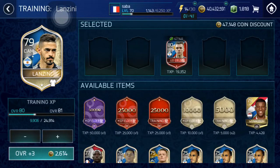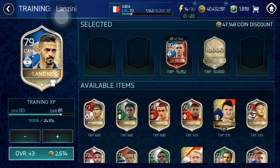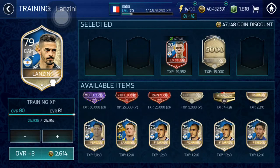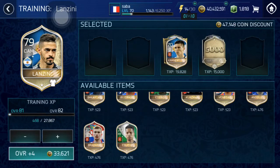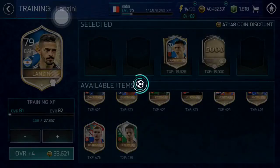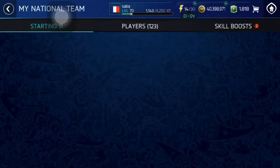I'll do the upgrade — this only costs 2k because of the coin discount. Let's upgrade him a little bit more, put in that 5k and some duplicates. That brings Lanzini up to 83 rated in my team — pretty happy with that.